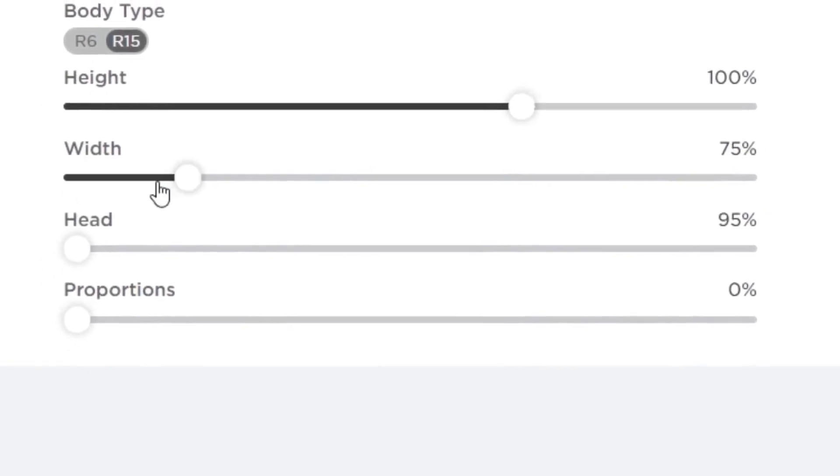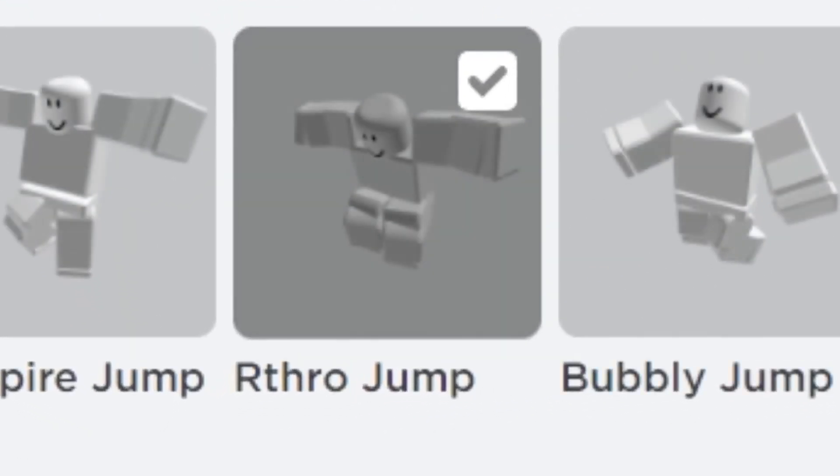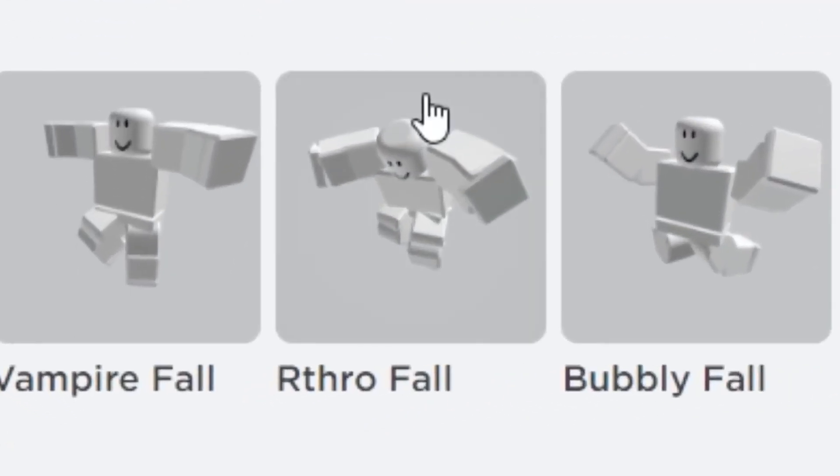And copy my scale settings here. And make sure you wear this for your jump animation and fall animation for it to work.